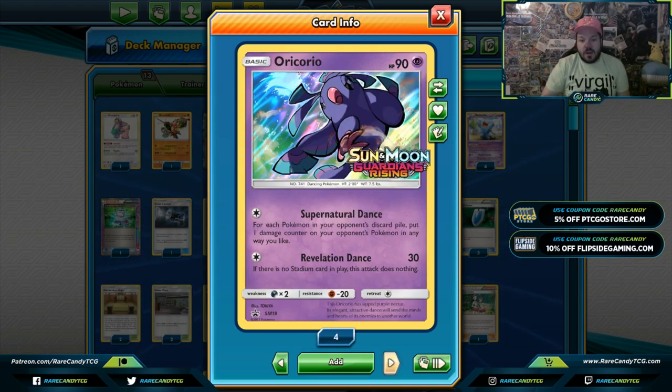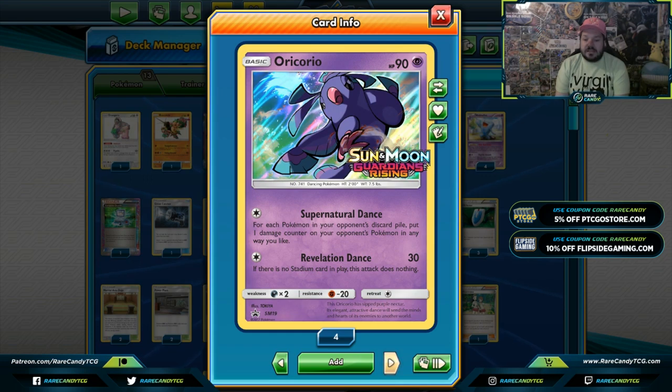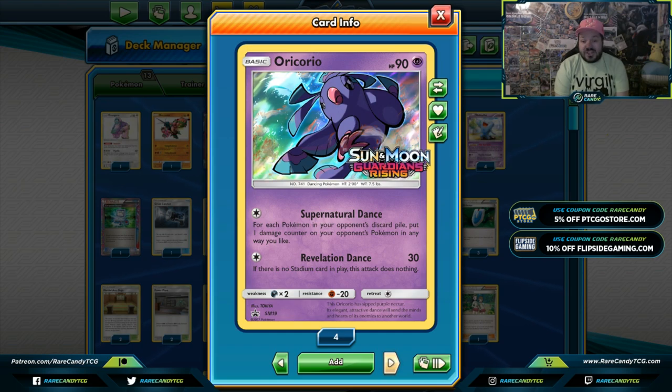Oricorio — the purple dancing bird — is played for Supernatural Dance. You can look at your opponent's discard pile, see how many Pokemon they have, and ping their Pokemon however you want. Normally this is used for Vespiquen and Night March matchups because those decks have lots of Pokemon in the discard pile. You can spread around and pre-plan knockouts. The deck also plays Rescue Stretcher to get Oricorio back. It's also useful in the Zoroark Garb matchup — when you take away their Skyfield, their Pokemon go to the discard pile.